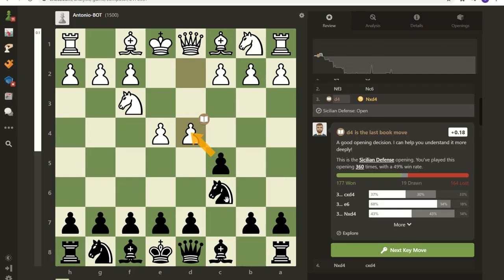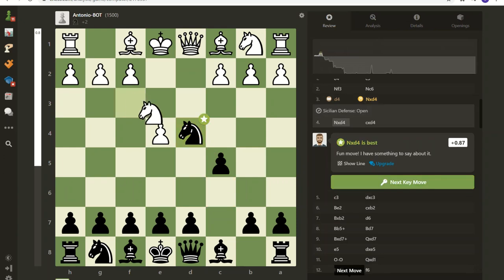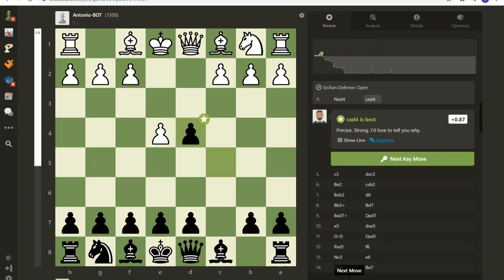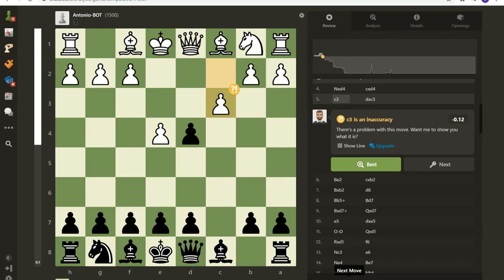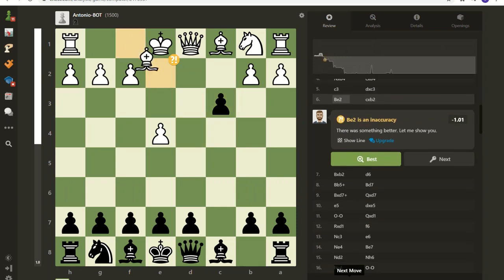I've done this before where I just take with the knight instead of the pawn. The computer says it was an inaccuracy, and that's true — the computer knows better than I do — but it pretty much ends up the same. I wanted to try this different variation I came up with. My hope was that this pawn could live on and not be taken right away, and that actually is what happens, which puts me up.